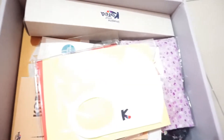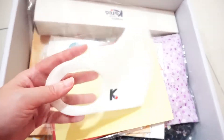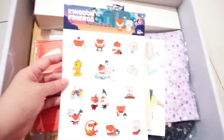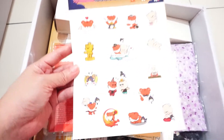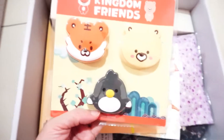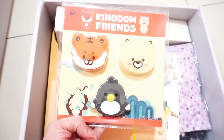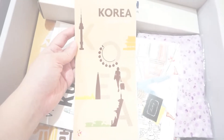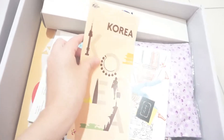This is the postcard. This is the mask — oh, so cute! And then we have the Kingdom Friends sticker — very, very cute. This one is the Kingdom Friends magnet.